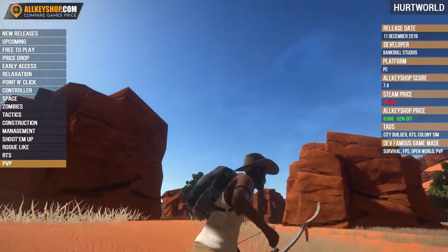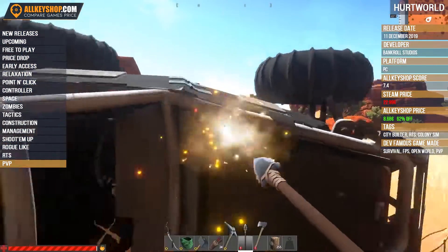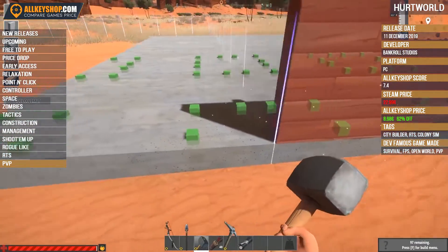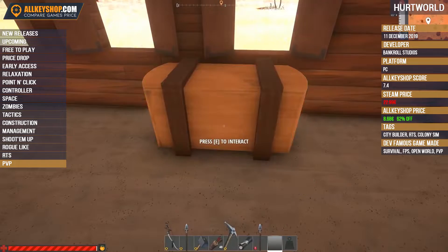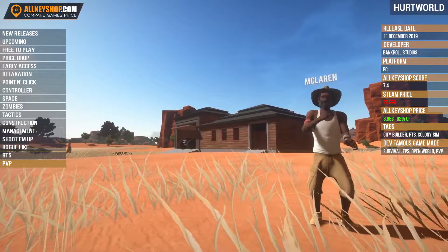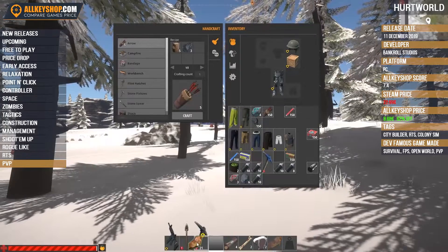Even with the largest backpack, you can't carry everything, nor can you leave your souped up ride out in the open. It's important to build yourself a base where you can stash your gear, craft more complicated items, and stay safe from the outside world. Don't stash everything though — tools and weapons are made to be used.